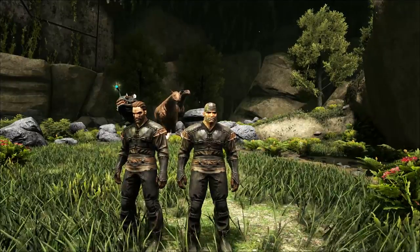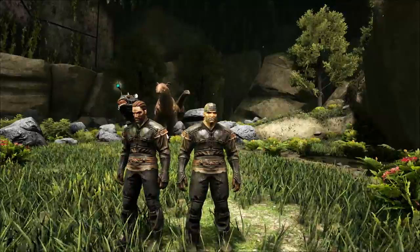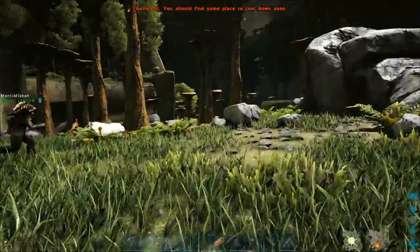Hi guys, Stephen Musper here. Today we're going to tame a Ravager on the map Aberration. It's a very nasty dog — yeah, the wild nasty dog.